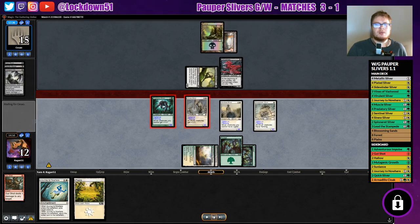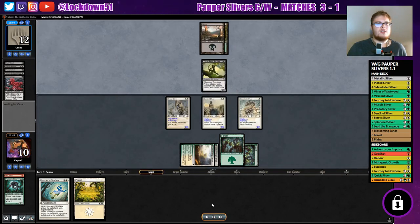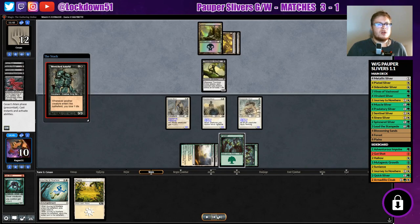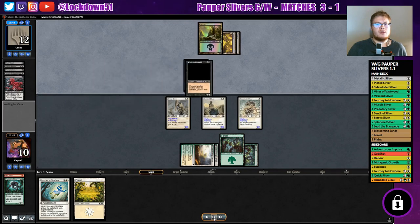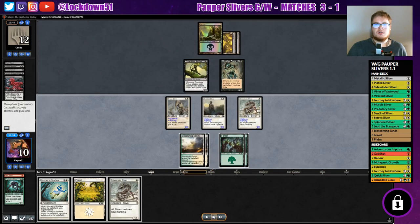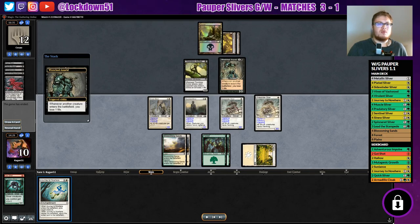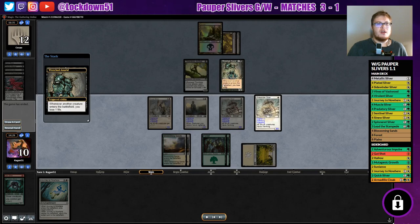We're gonna hold on to Journey to Nowhere until we absolutely know there are no bigger threats coming down. Flanking comes in and we'll trade with the deathtouch on Carniphage — perfectly fine with that, gets him off the board and we're stabilizing nicely. He brings out a new creature: whenever another creature enters the battlefield you lose one life, a big three-three for two. We get another flanking, which is excellent — now we have double flanking on everything and he won't be able to kill any of our stuff. When he saw that second flanking come down, he knew the game was over and just conceded.